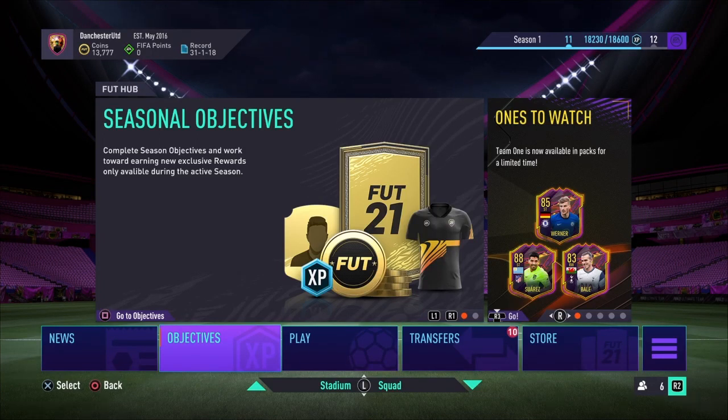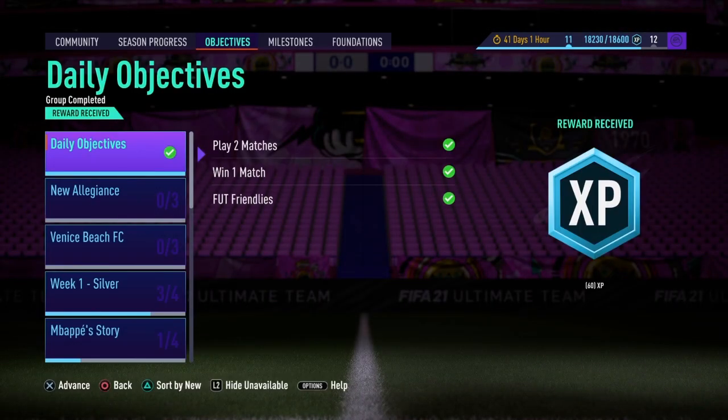Alright lads, if you are trying to get some objectives done or play some squad battles just to get some points and some packs, the best way to do this is by scoring 5 goals which will give you the max bonus and then you can AFK for the rest of the match and do whatever you want.